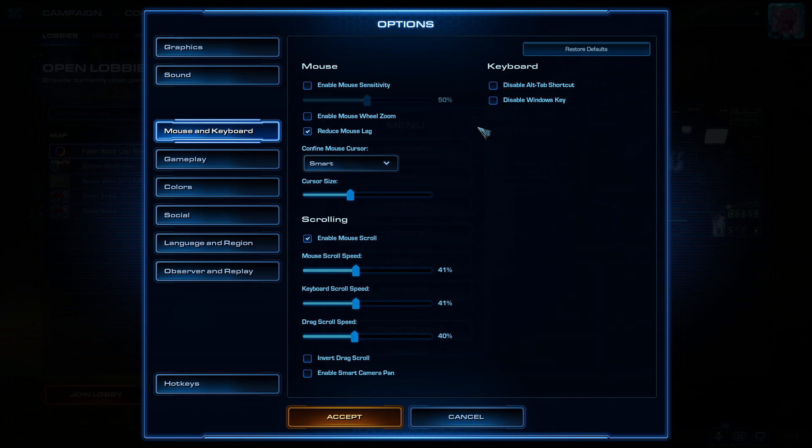On the mouse tab, turn off mouse wheel zoom, as it's unnecessary, but keep reduce mouse lag. Additionally, if you have a gamer mouse, you should probably have a specified application where you can set your preferred settings. It's much better to do that there than actually in-game, so disable in-game mouse sensitivity and do the work in your mouse brand's app.